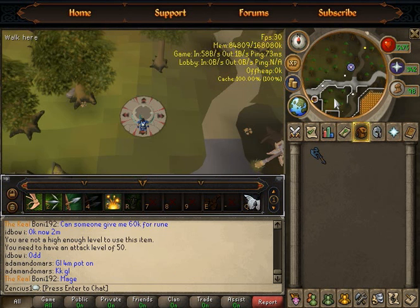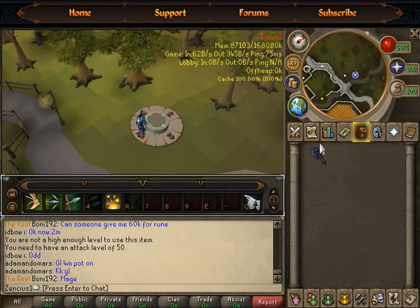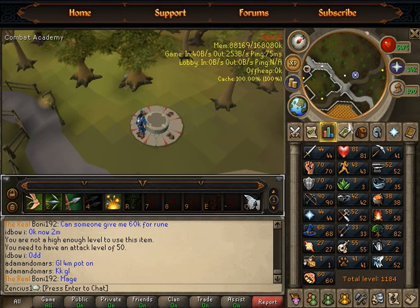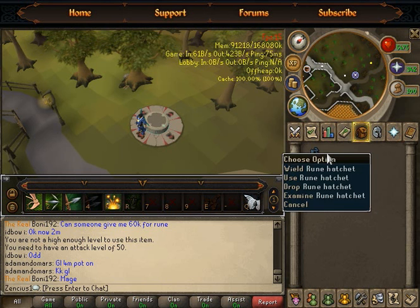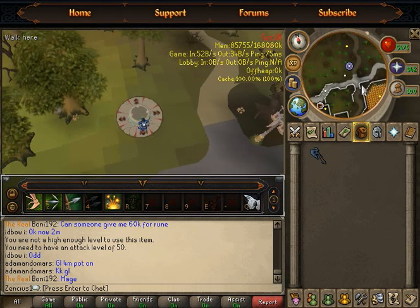Okay, first tip: always use the best hatchet available for your level — that could be bronze, iron, or steel, just use the best available. If you have more than 40 woodcutting, it's preferred to use the rune hatchet for the best and maximum woodcutting performance.